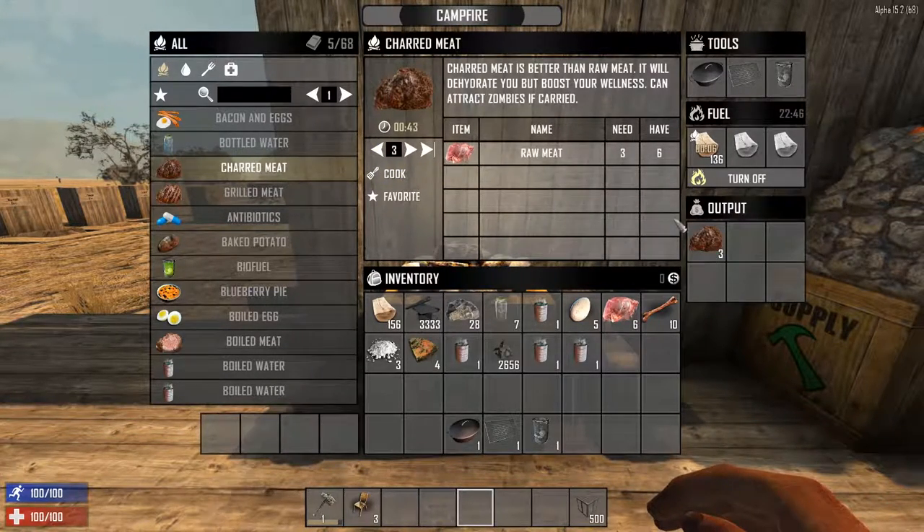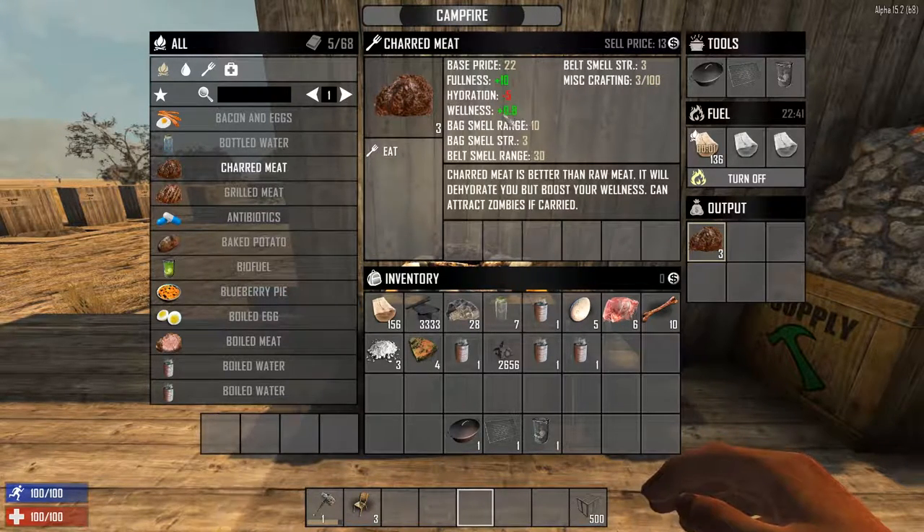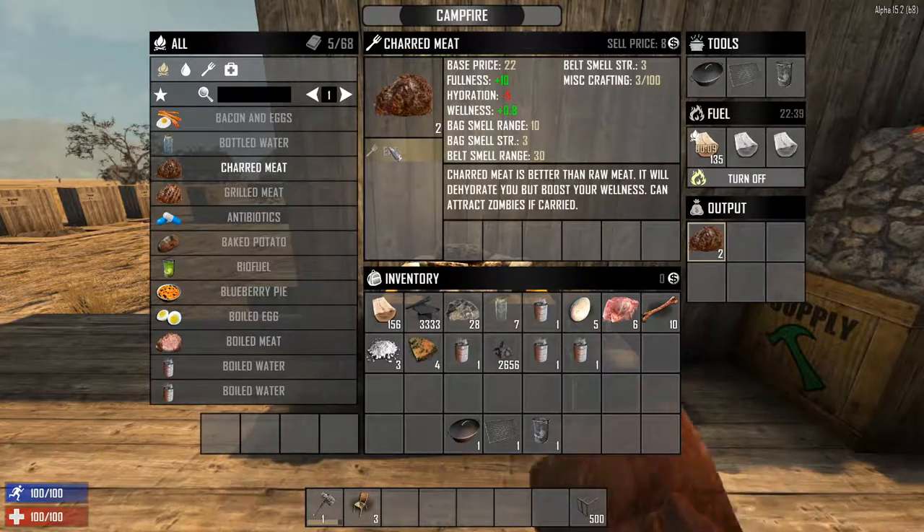It also gives you some wellness, which is used to raise your max health and stamina. Charred meat may not be the best eating item in the game, but it's good for those first couple days.